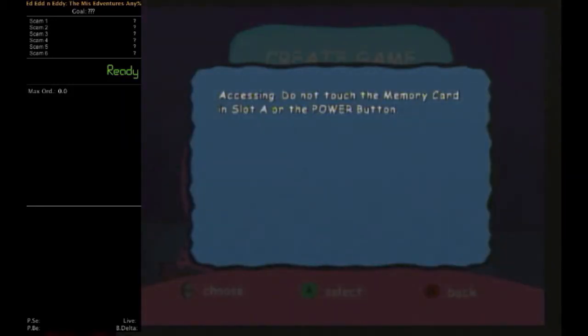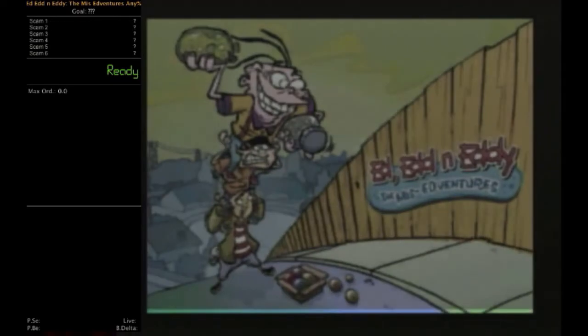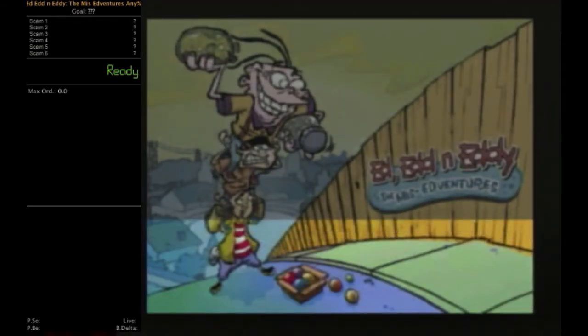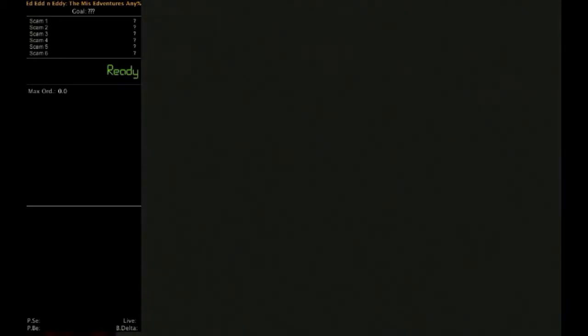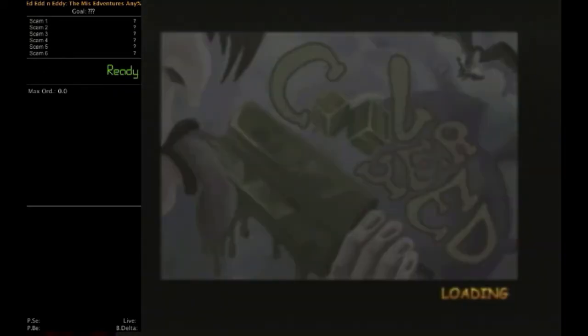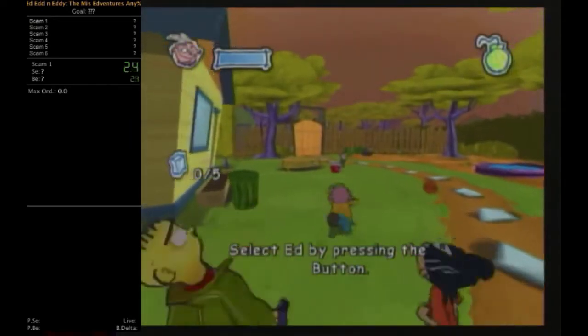Hello everybody, this is Cethercord of Cethercord Games, and welcome to my post-commentary speedrun of Ed Edd n Eddy: The Mis-Edventures in 43 minutes and 27 seconds. This was played on a Nintendo GameCube console, not emulated, and it was done in real time.